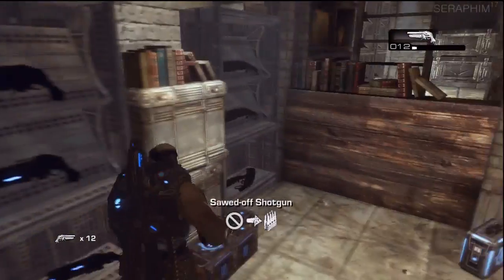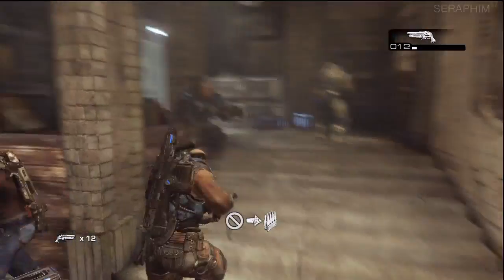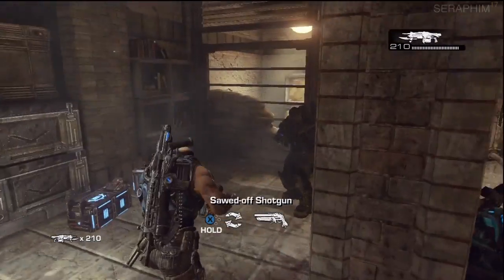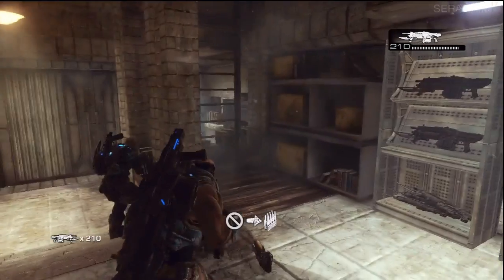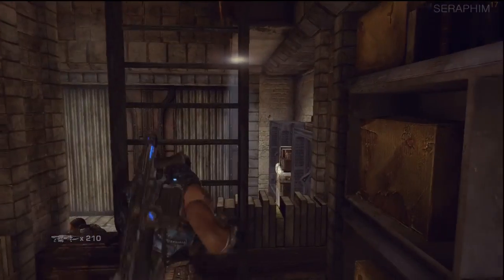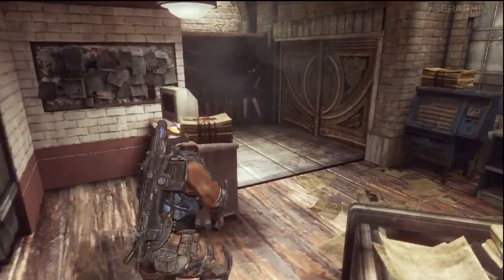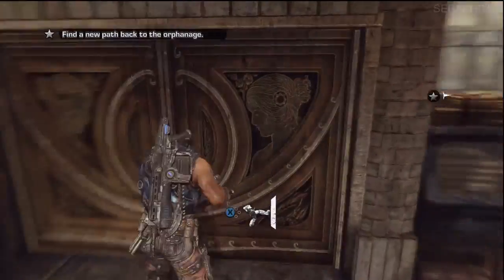Once you go through the door, you're going to find yourself in a massive ammo cache. There is lots of stuff all over — there's every assault rifle you could possibly want. What I do is swap out my secondary for a retro lancer. If you have a boom shot or any explosive ammo, keep it, but swap your normal lancer out. The retro lancer is an all-new epic weapon. Swap out your normal lancer for the retro lancer because it really does work against Ram — it's fantastic. The strategy I'm going to be showing you means getting super close to Ram.